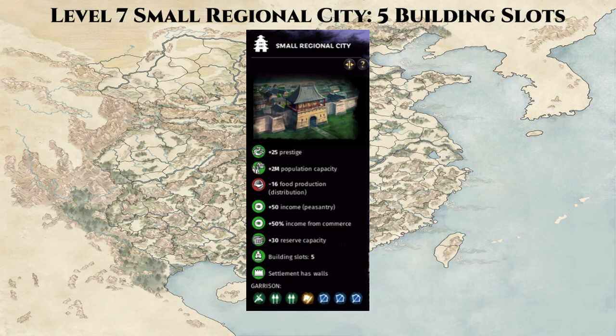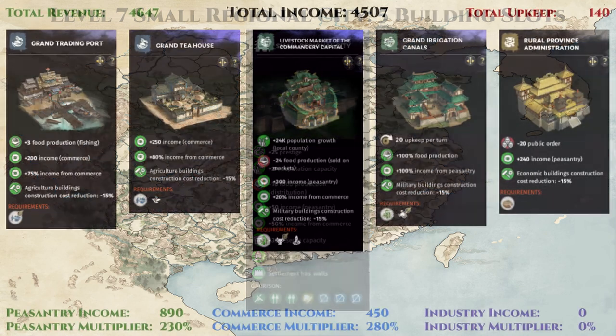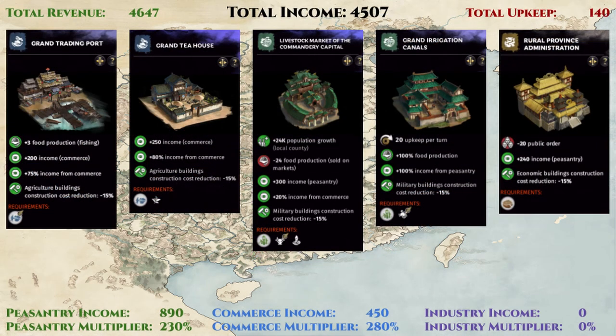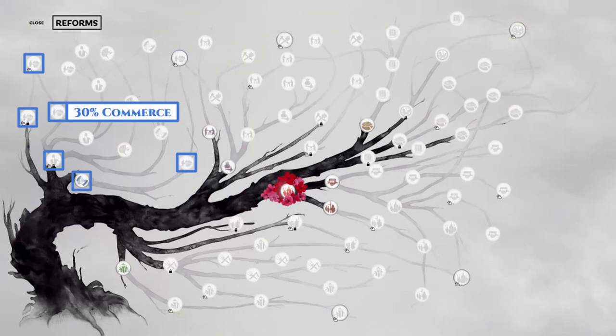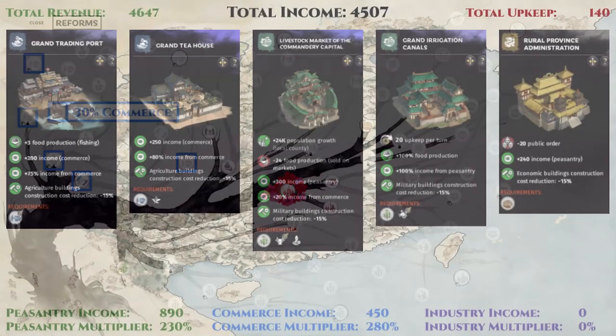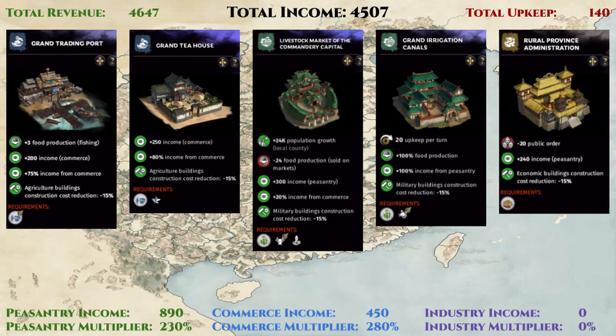Let's continue with a level 7 small regional city build, where all building upgrades are finally unlocked and you gain an additional building slot. Here we have the super standard peasantry commerce build that reaches an income of 4,507 gold per turn. It requires 4 more blue reforms to upgrade the inn building to level 5, as well as the harbor building to level 5, which will also add a bit more commerce multiplier. What is missing here is the private workshop, which can provide a whopping 190% commerce income multiplier at level 5.